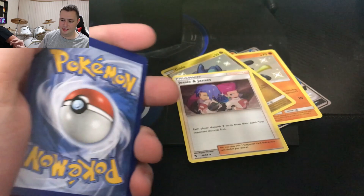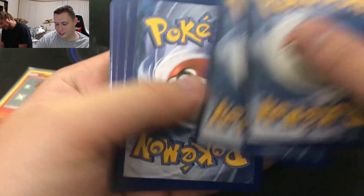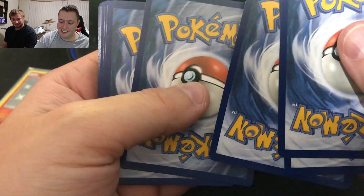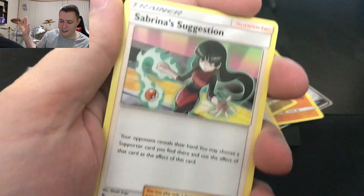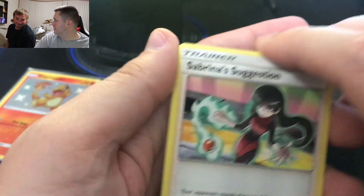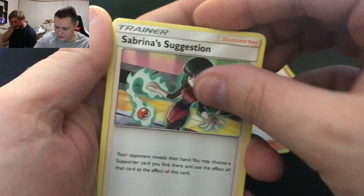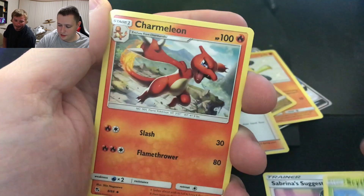Let's go ahead and get the code card here. Didn't work — just waiting on that sweet sweet ding. There's fire energy. Sabrina, Scyther, Charmeleon, Pikachu, Jigglypuff, Ekans, Koffing, Cubone, Voltorb, and Butterfree.